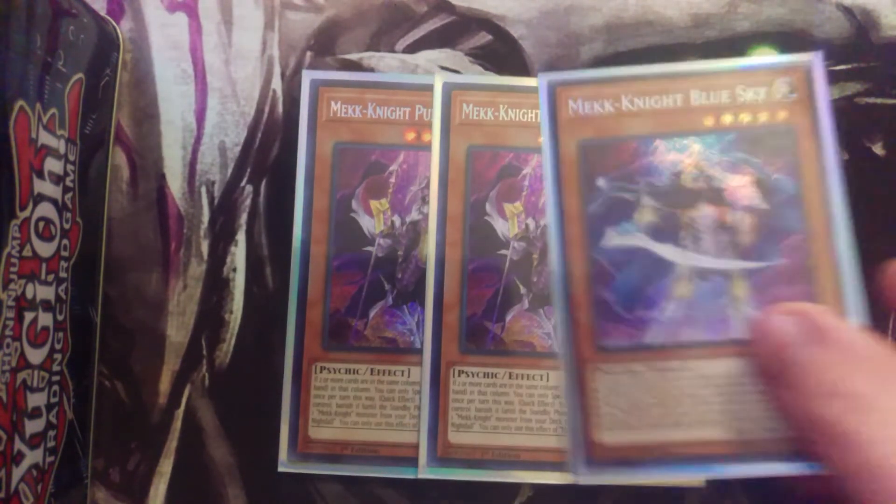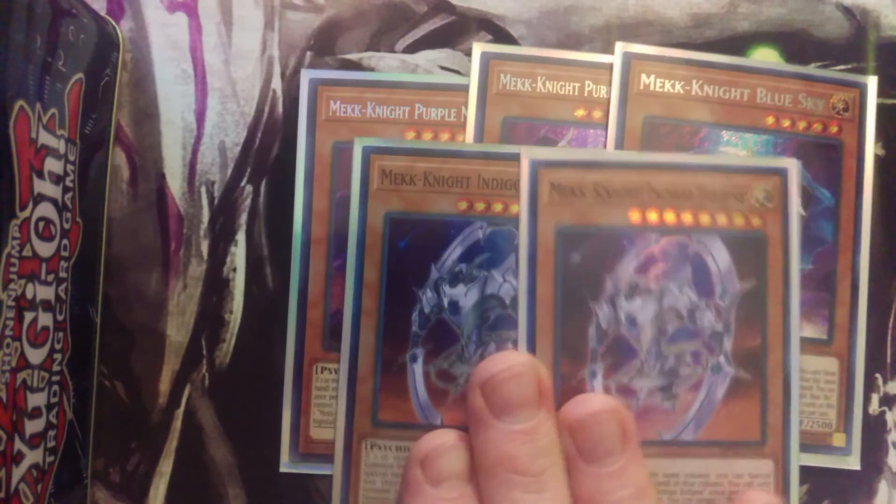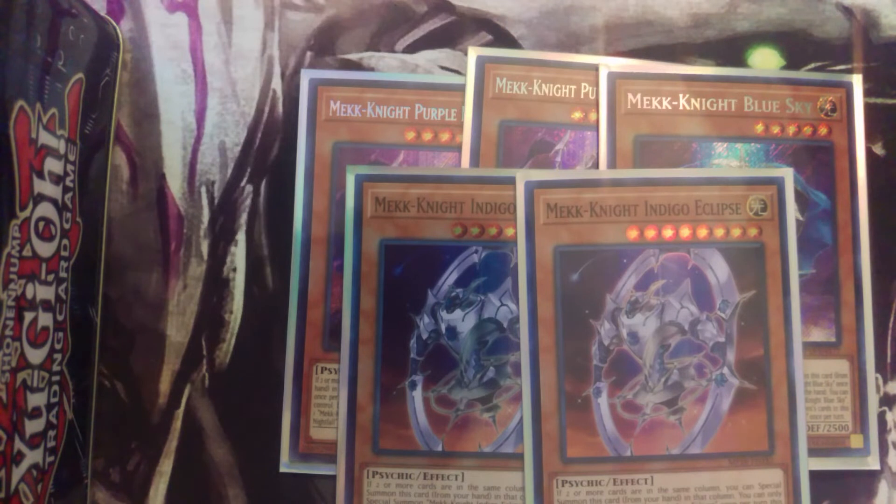Now the Mech Knight engine. We're rocking two Purple Nightfall, one Blue Sky, and two Indigo Eclipse. This is my preferred Mech Knight engine because Indigo Eclipse and Purple Nightfall are Level 8, so they have synergy with the Xyz monsters. Blue Sky is just an awesome way to search out your Mech Knights.